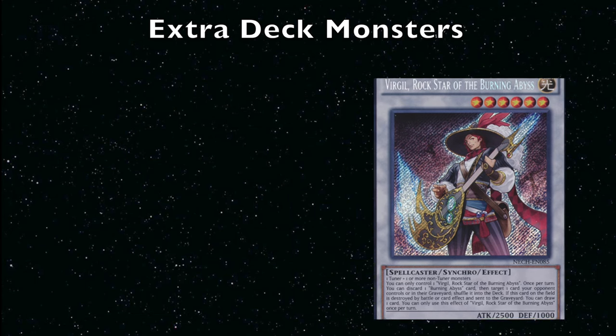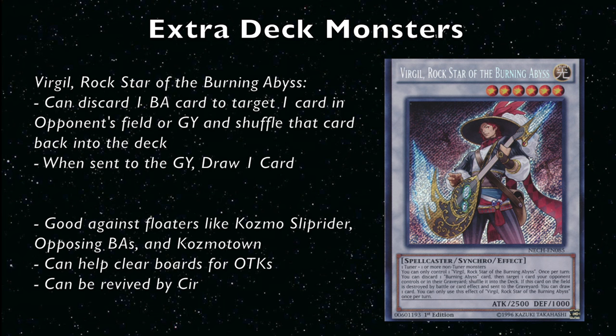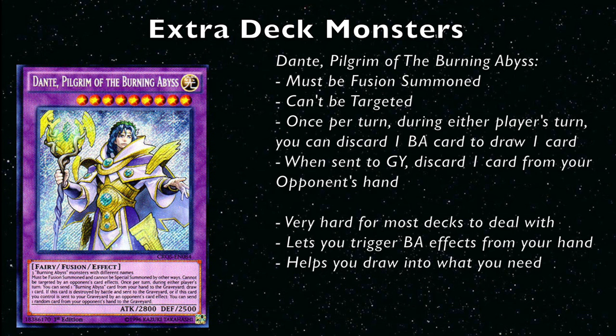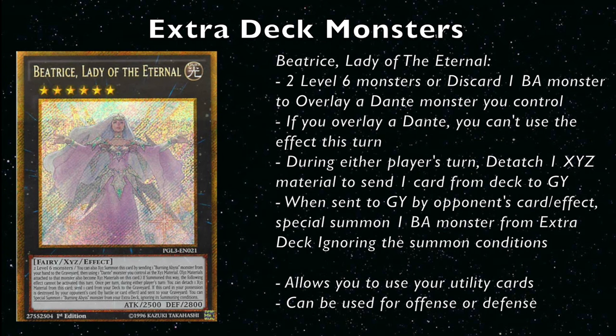Next we have Virgil, the only synchro monster. Virgil's effect lets you discard one Burning Abyss card to shuffle a targeted card on the field back to the deck — great for getting rid of Cosmo Town, and good in the mirror match for spinning away Dantes or Beatrices you don't want hitting the graveyard. Virgil can also be revived off of Seer and summoned from Beatrice. Dante Pilgrim is very hard to summon naturally — usually only via Beatrice's effect — but its on-field effects are very good: it can't be targeted, and you can discard a Burning Abyss card during either player's turn to draw a card, effectively drawing for free since your BA effects trigger in the graveyard anyway.